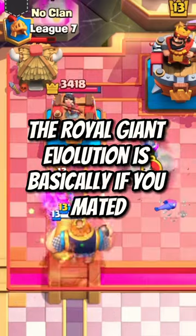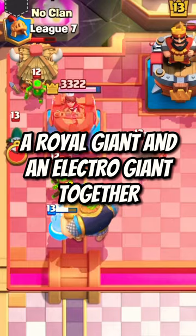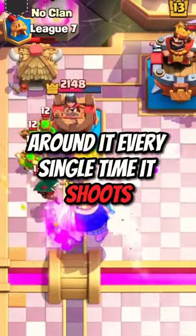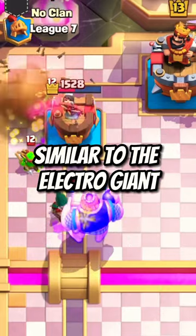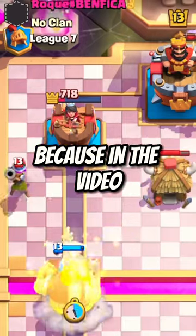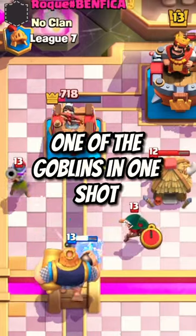The Royal Giant Evolution is basically if you mated a Royal Giant and an Electro Giant together. This is because the Royal Giant Evolution will have a damage radius around it every single time it shoots, similar to the Electro Giant. I actually think the radius looks more like when the Mega Knight lands, but with less damage, because in the video the knockback didn't kill one of the goblins in one shot.